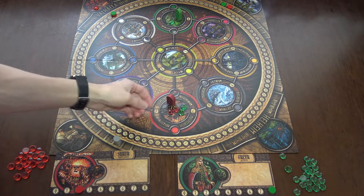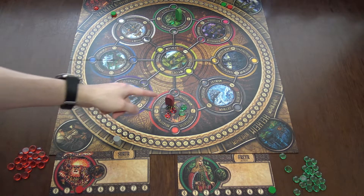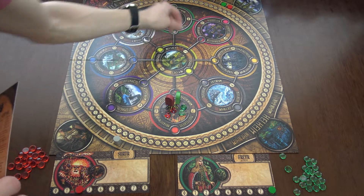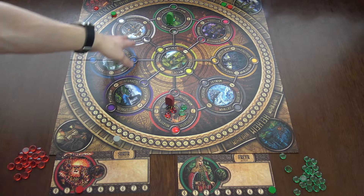If each player has two stones, you still gain control if your avatar is there — the avatar is for breaking ties. But in that tie situation where nobody has more stones, nobody will get the world's power.